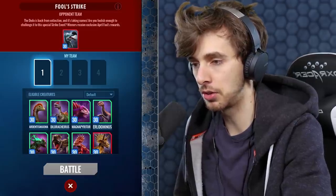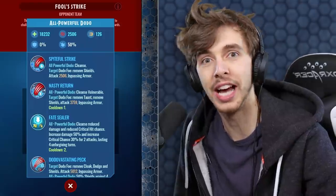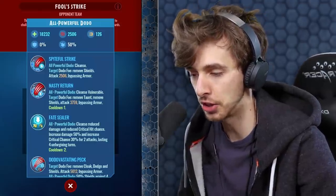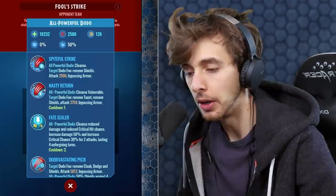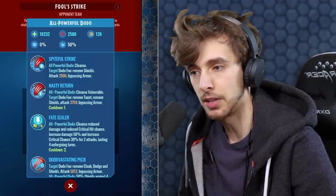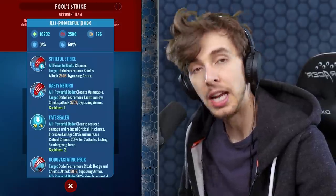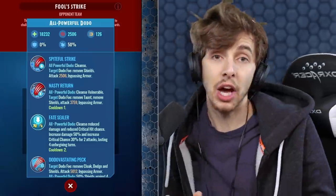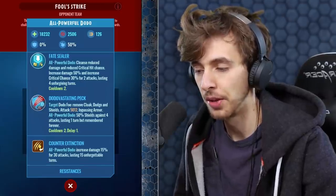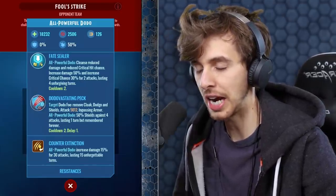We have three chances to kill this thing. It is 18,000 health. Spiteful Strike, Nasty Return, Fate Sealer, all-powerful dodo - cleanse, reduce damage, and reduce critical hit chance. Like 3,750 attack with basically an 80% chance of critting you, which is basically 100% chance at this rate. We've got the dodo overstating peg which does double. Dodo remove cloak, dodge and shield.